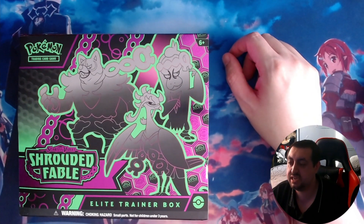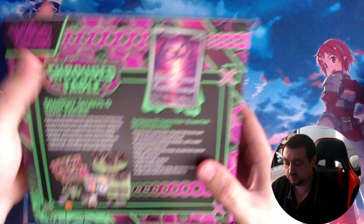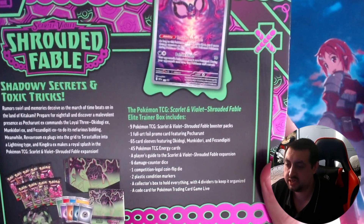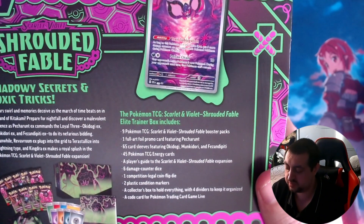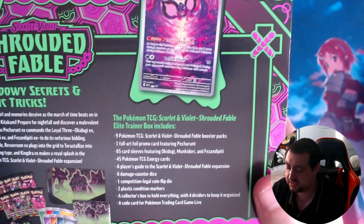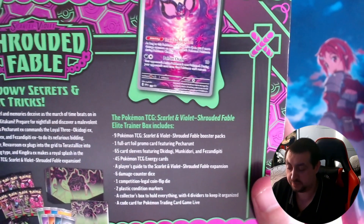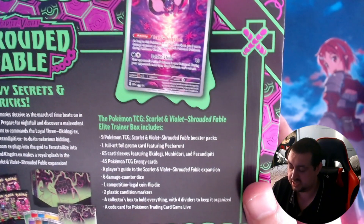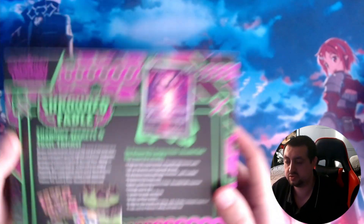Alright guys, now it is time to unbox the Shrouded Fable Elite Trainer Box. Let's flip this over quickly and have a look at what you actually get. You get nine Pokémon TCG Shrouded Fable booster packs, a full art promo card featuring Pecorant, 65 card sleeves featuring Okey Dokey and Monkey Dory, 45 Pokémon energy cards, a player guide, six damage dice, a competition-legal flip coin, two plastic condition markers, and a collection box — obviously a code for the Pokémon TCG.